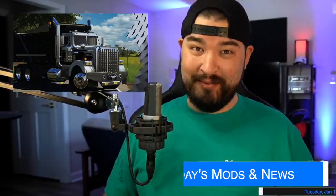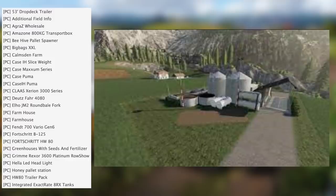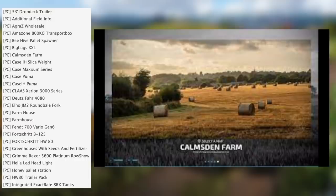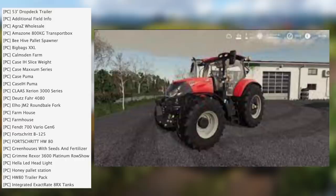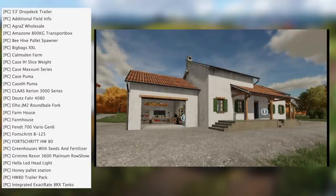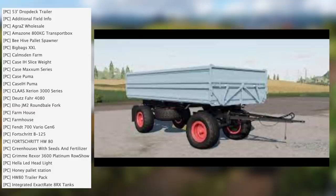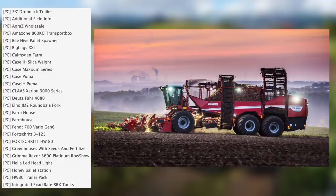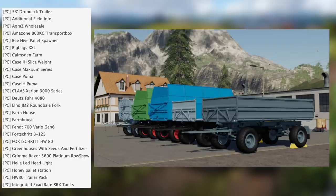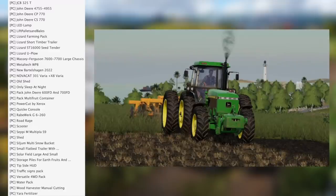For FS22 PC testing we have the 53-foot drop deck trailer, additional field info, Agri-Z wholesale, Amazon 800kg transport box, beehive pallet spawner, big bags XXL, Constant Farm, Case IH slice weight, Case Maxim series, Case Puma, Case IH Puma, Plazarian 3000 series, Toys Far 4080, JM2 round bale fork, Farmhouse, Farmhouse again, 10700 Vario gen 6, OR S125, OR HW80, greenhouses with seed and fertilizer, Remy Rexer 3600 Platinum, Rosio LED headlights.